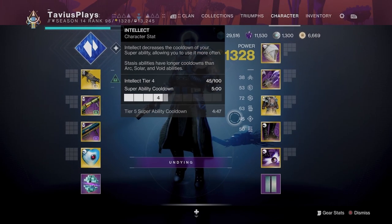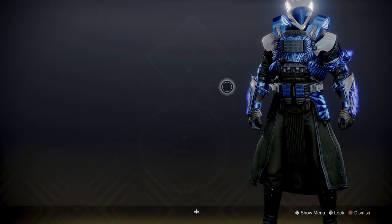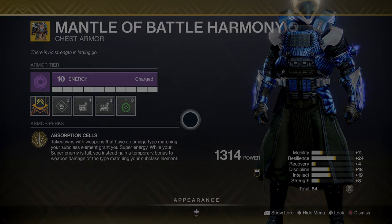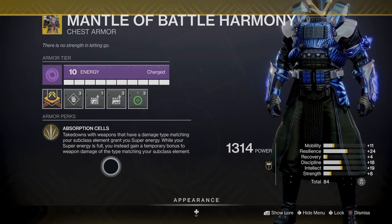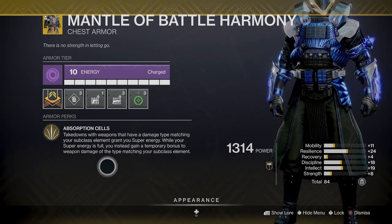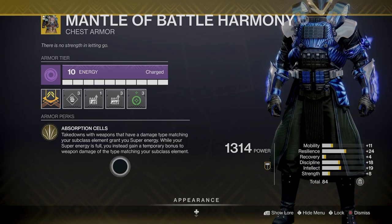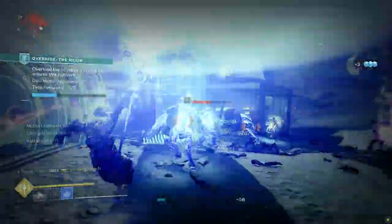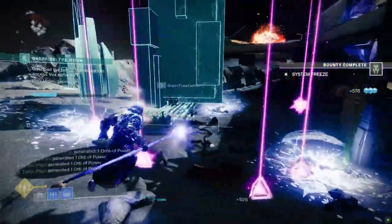Which brings us to the Mantle of Battle Harmony, the exotic chest armor piece introduced in Season 13, Season of the Chosen. This exotic chest piece is locked behind Legend and Master Lost Sectors, but once you've unlocked it it becomes a random drop. To increase the chances of getting the drop you have to do the Lost Sectors solo, or do it with friends and get extra lucky. The exotic perk is Absorption Cells — takedowns with weapons that have a damage type matching your subclass element grant you super energy. While your super energy is full you instead gain a temporary bonus to weapon damage of the type matching your subclass element. Since the Cryostesia 77K is the only Stasis weapon we have that isn't a heavy weapon, this is our only choice as of the making of this video. Season 15 will introduce more Stasis weapons and we will have more choices for this build.